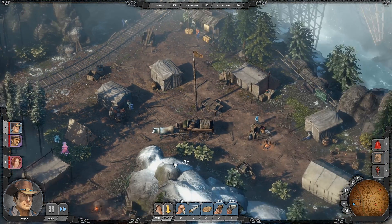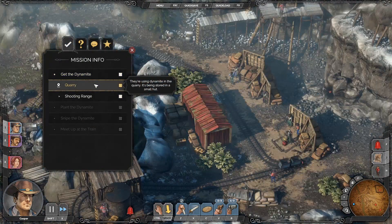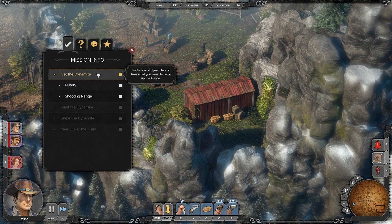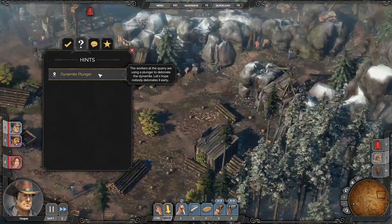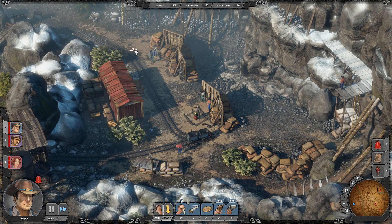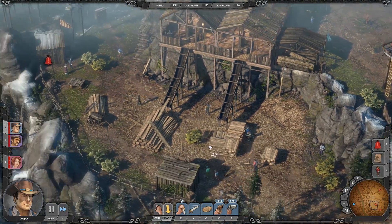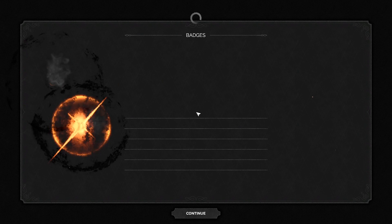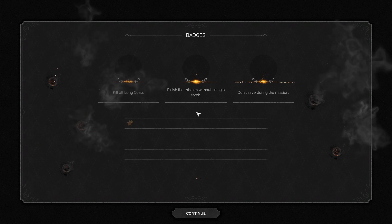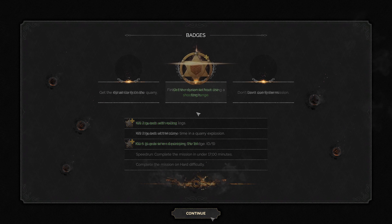There are scenarios where the approach you take is completely optional. For the bridge at Eagle Falls, you'll need to retrieve dynamite to blow the bridge and stop the train company from reaching your ranch. There are two dynamite locations — one in the north of the compound, one in the south — and you only need one, so it's up to you which way to go, each with its own interactable objects and challenges. Once you complete a level for the first time, you'll be shown the badges — optional challenges you can attempt, and they don't all have to be done in one go, as some encourage taking one route over another.